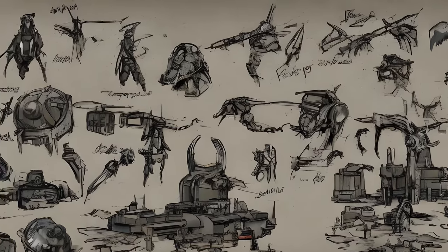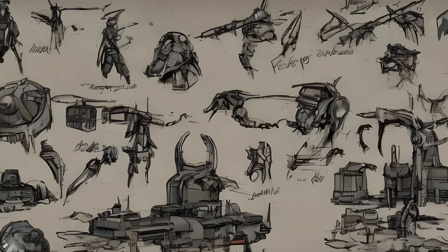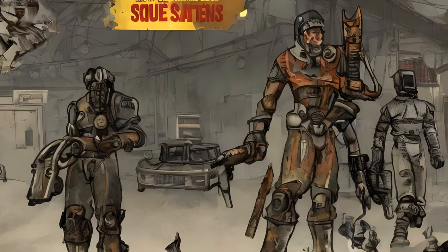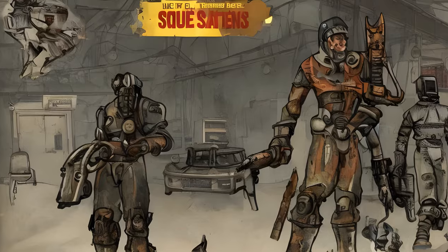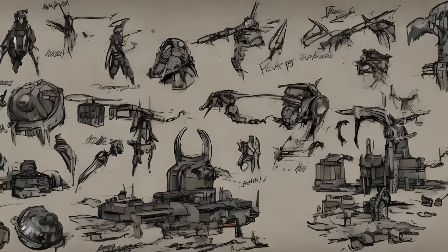From Within the Institute: the Prydwen, given by Elder Maxson, 350+ XP, form ID 0009FF4E. Outside the Wire: the Institute, given by Proctor Ingram and Elder Maxson, 300+ XP, form ID 100BF13C.